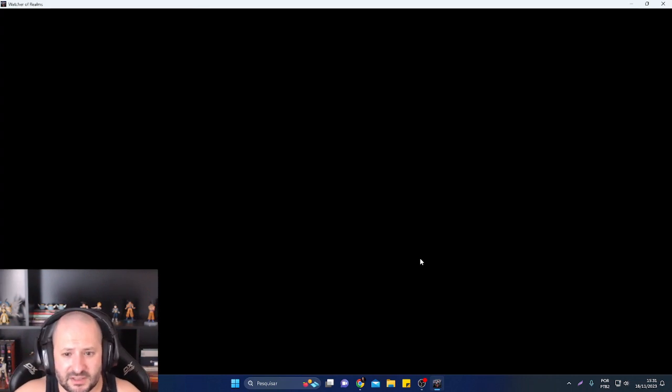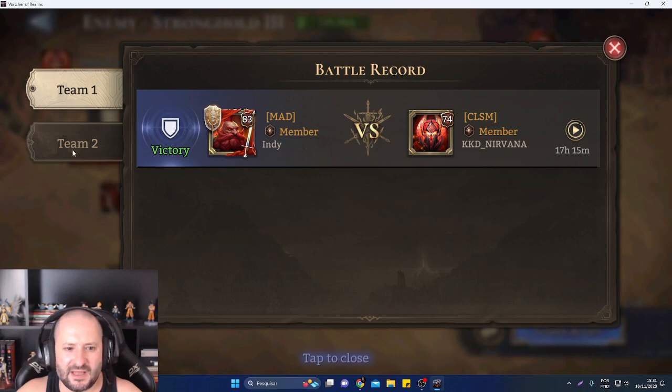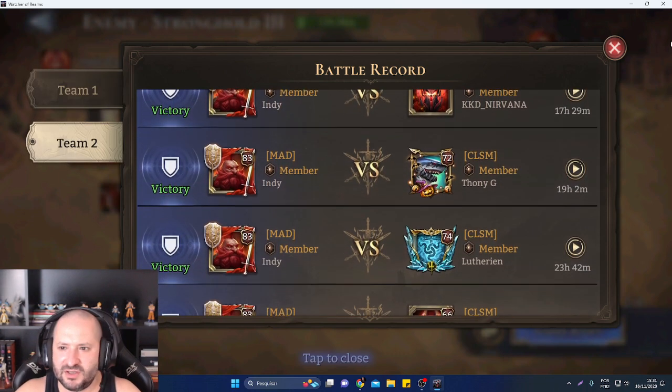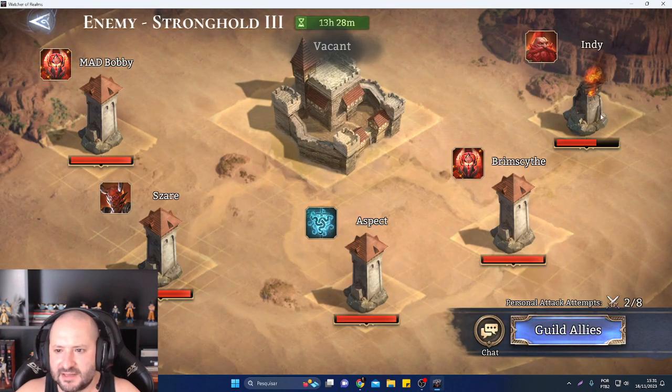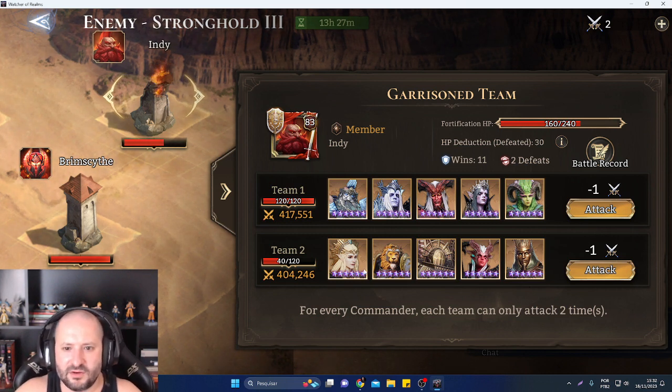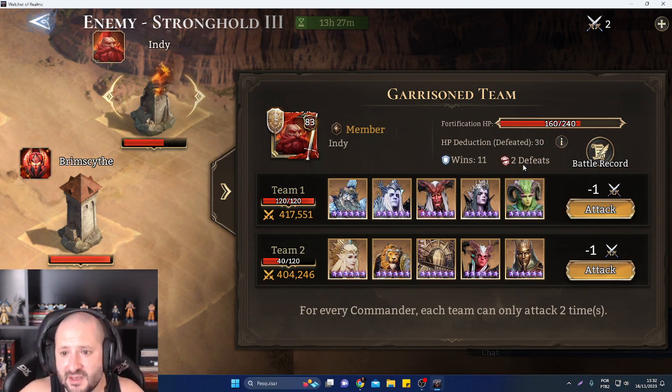I hope you guys understand my point — this is how to attack someone even if there is too much difference in battle power. Look at that: this guy has 4,000 more battle power. That's a lot. He is not the strongest one in the guild but still he has 11 wins and only two defeats, so it's really hard to attack him.